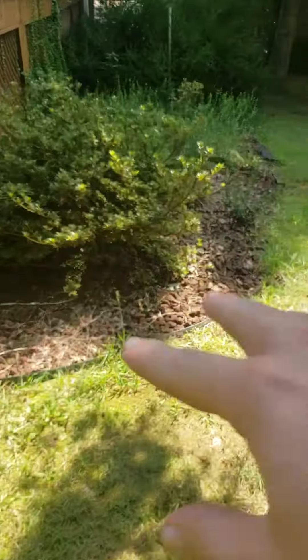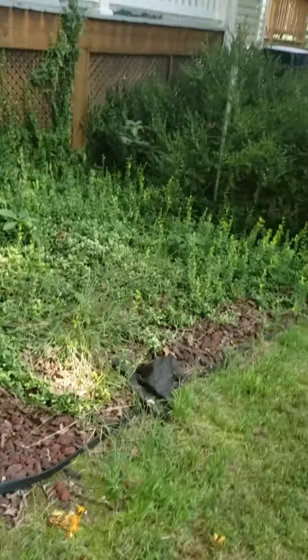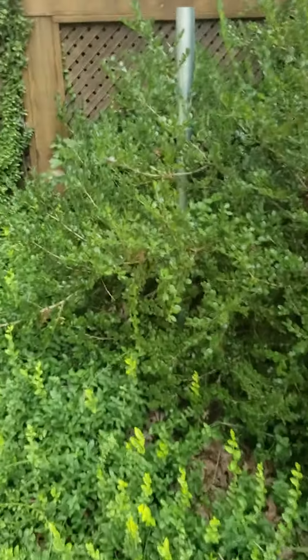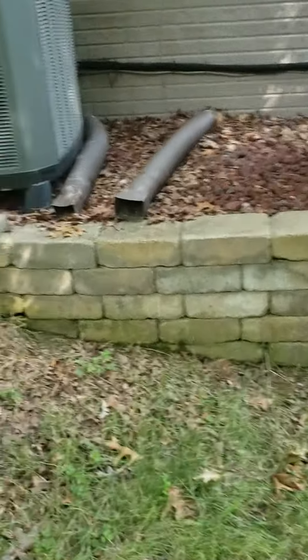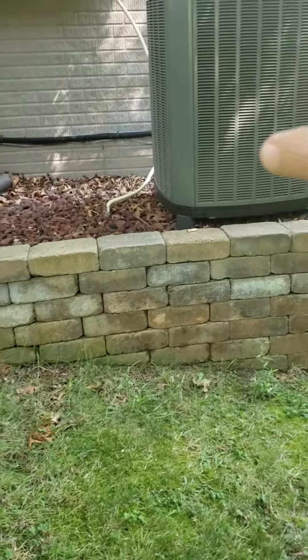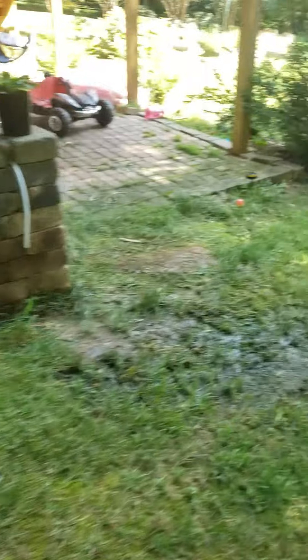Get rid of all this rock, get rid of all these plants. These vines — pull them off the house, get them out of the bed. Get this bush out here. Let's go ahead and remove this pole — I don't think they're gonna need the pole in here. Try to get some of these rocks out as well, blow the leaves out, get everything out. Then we're gonna install dyed black mulch starting around these units and going around the front of the house.